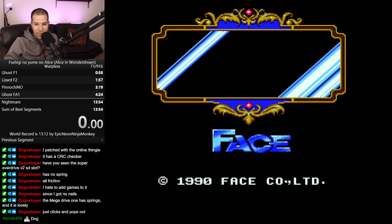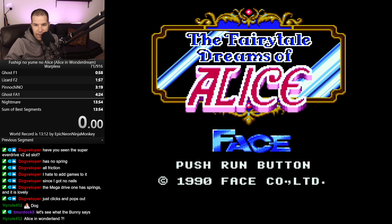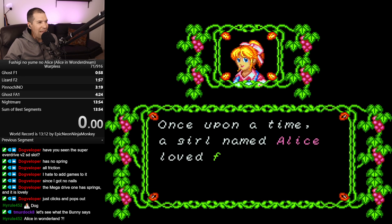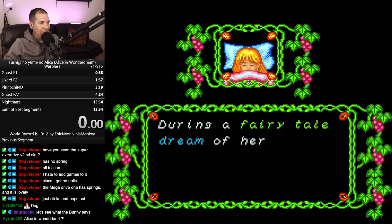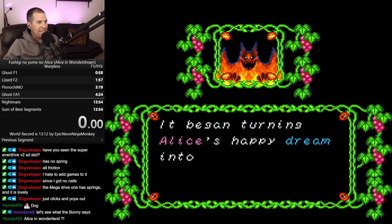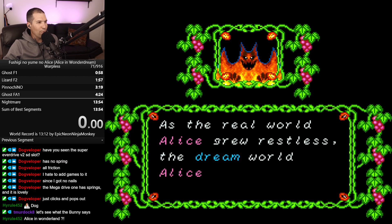Let's get the volume up. Once upon a time, a girl named Alice loved fairy tales. She often dreamed of playing in them. I'm already loving this. During a fairytale dream of hers, a shadowy demon emerged from a book. It began turning Alice's happy dream into a nightmare. As the real world Alice grew restless, the dream world Alice trembled.